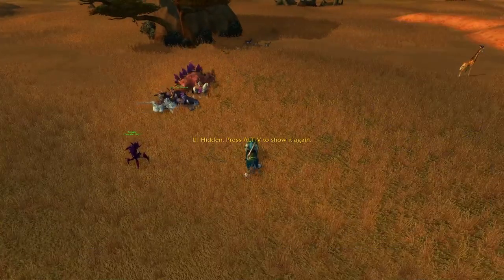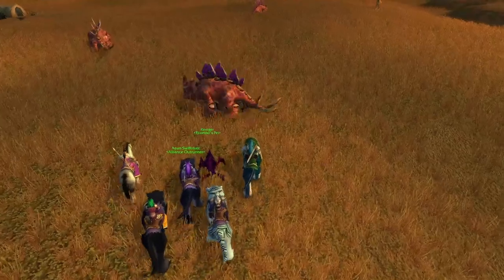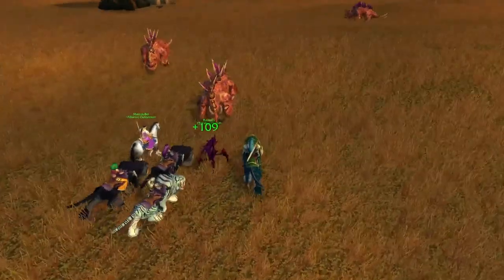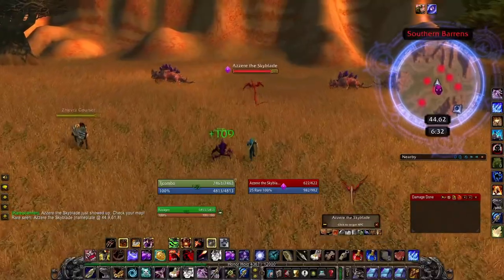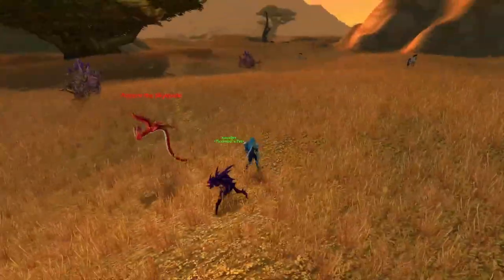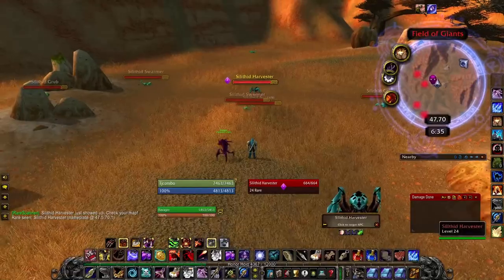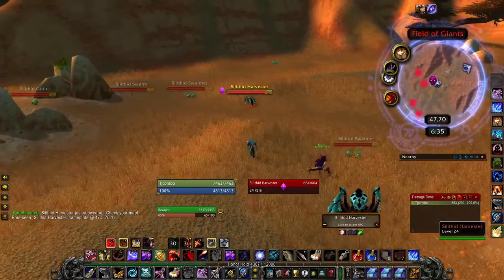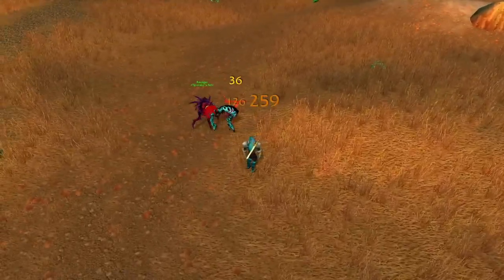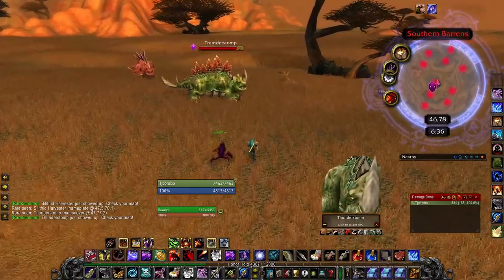All four of these are rare elites. We can join the little RP walk. Oh yeah, look at that. What can I do for you? That ponytail. Another fun name. Aziri the Skyblade. Zillithid Harvester. My pet's pretty angry. Get him. Thunder Stomp. Very cool green.